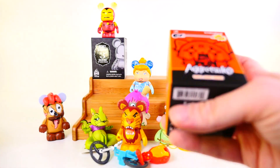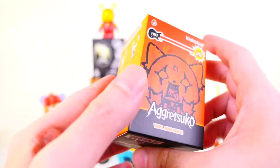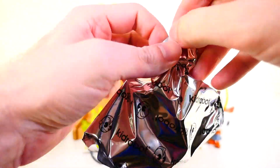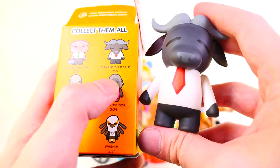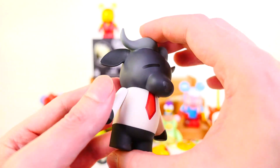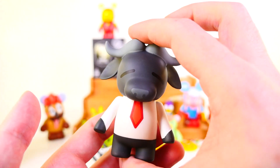Next up we have the Aggretsuko Kidrobot series. We've gotten most of the figures — still missing the Rage one, the Hippo, and two others up here. The chances of getting a duplicate are pretty high. But today we got another new one. It looks like we got the Manager Buffalo — this is a 2 in 24. There's no guessing what the animal is this time. They have these really plain looking bodies with very unusual looking heads. This is such a weird set, but there's our buffalo.